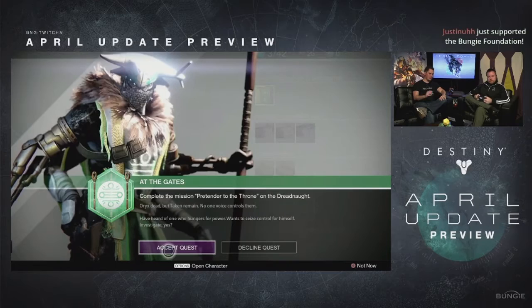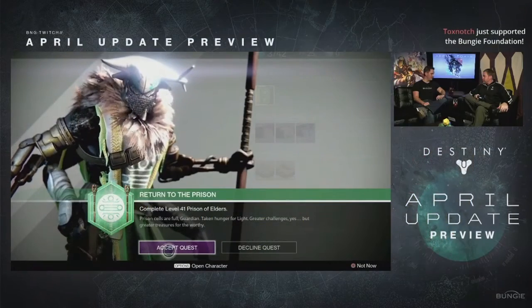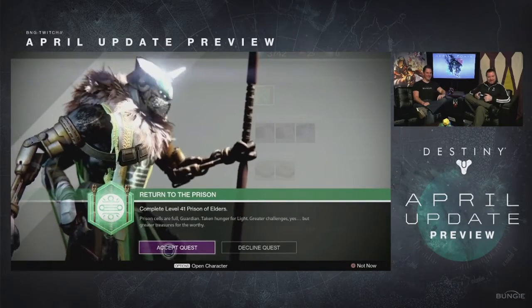First of all, we're going to get an increase in the light level. The max light level is going to be 335, up from 320 — an increase of 15. It doesn't seem like much, but you'll definitely see a difference in new PvE content. We also get new gear to earn at 335, and it's going to affect PvP game modes like Trials and Iron Banner, so we've got vertical progression going on.